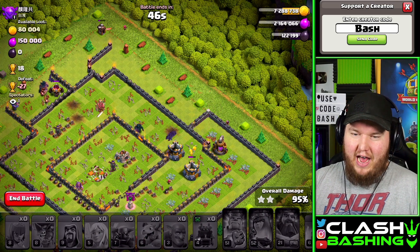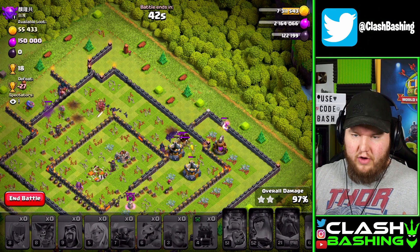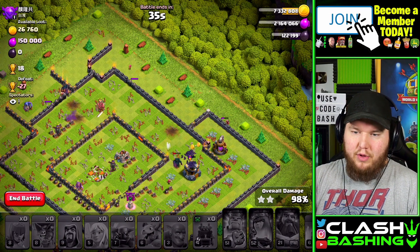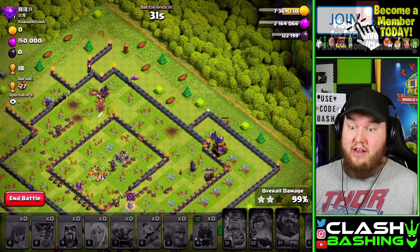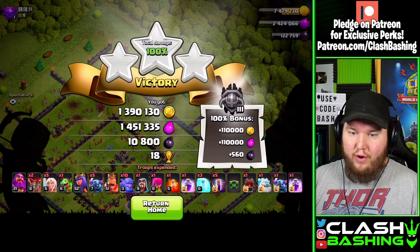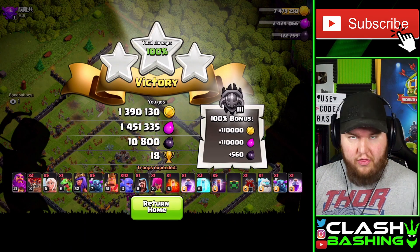That wasn't really an optimal base or anything like that, but you kind of get the basics. You want to send the funnel, get the funnel established, send everything right up the middle of the base, get to the Town Hall, and then send your Bats in for cleanup. I'll try to find us a strong Town Hall 12 to display this on, but we could not pass up that Town Hall 13 with all of that loot — 1.3, 1.4, and 10,000 Dark Elixir. You know we need that screenshot. Let's keep moving with our Pekka Bow Bat.